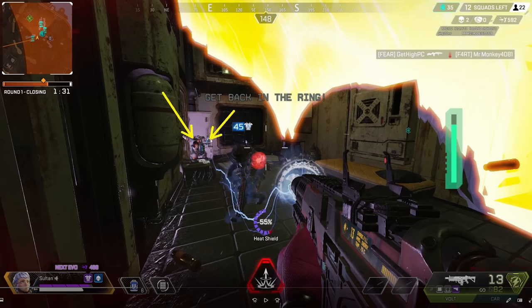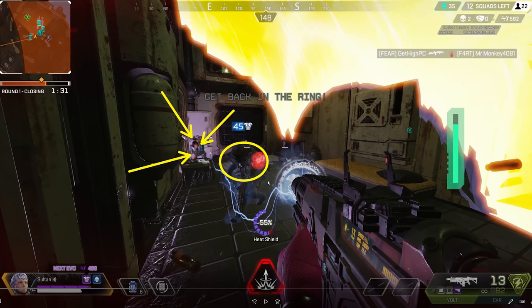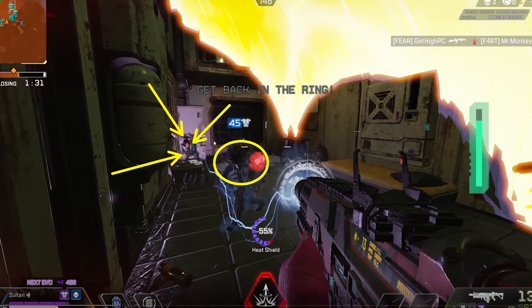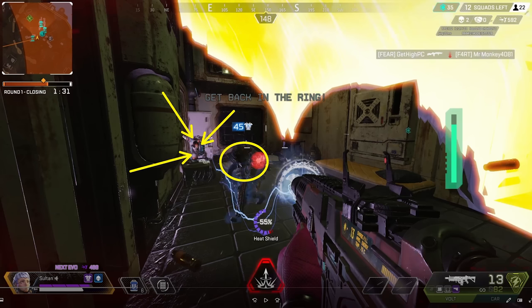Bloodhound got the res off. Here's the Valkyrie — she's going to be one shot. As I walked into this, my main focus should have been the Valkyrie. That's an easy insta re-knock and then I have a fair 1v1. But this Bloodhound did a phenomenal job of body blocking the Valkyrie. I didn't see where she was — she was tucked in the corner. Bloodhound has a PK up in my face, making me force the fight on them instead of the Valkyrie, which was a great play on their part.